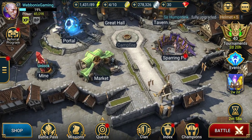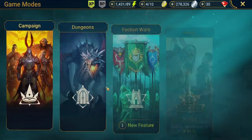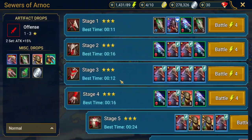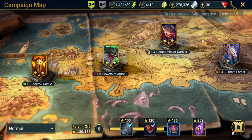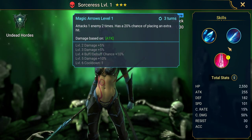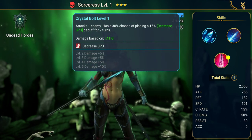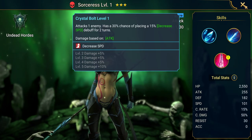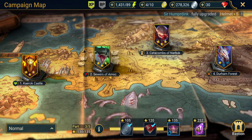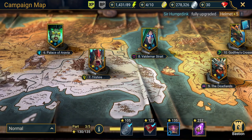When acquiring new champions — whether from campaign or popping shards — have a look at their skills and ask whether they seem good for your team. Don't forget it's four champions in campaign but five champions in dungeons, so you're always going to need that extra champion to help your team progress.